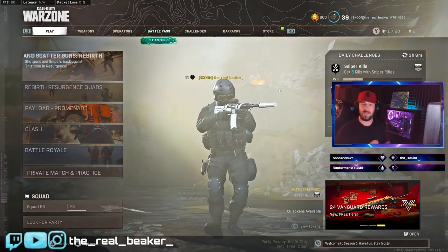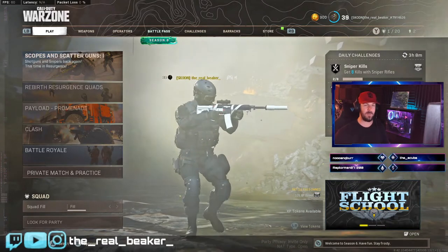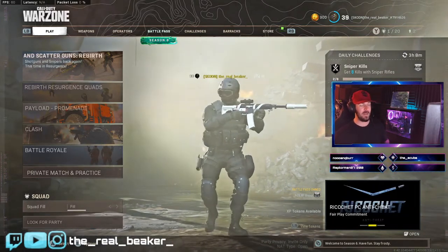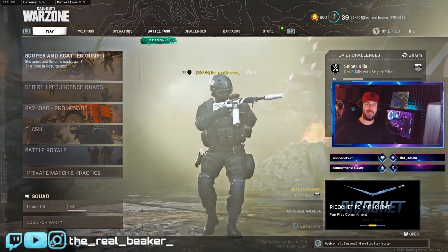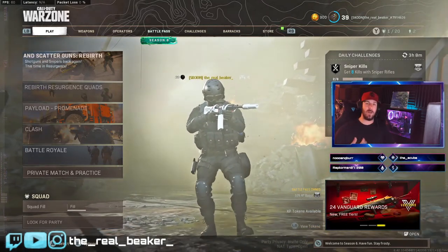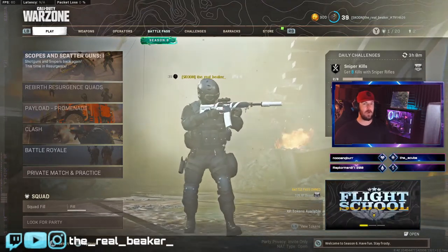Number three is actually going to be the QBZ. It's going to kind of surprise you — we're going to jump over to True Game Data in a little bit and check it out. But this thing absolutely smacks. It puts out way more damage than what I was expecting, and definitely puts out more than the Krig. Its recoil is pretty much on par with the old Krig.